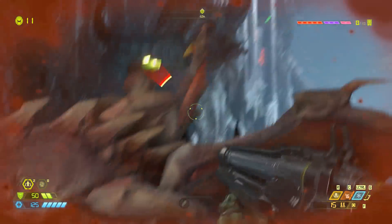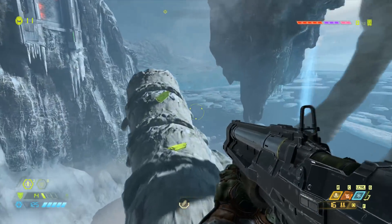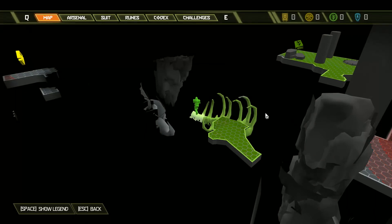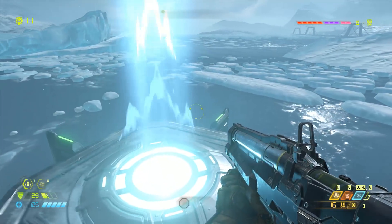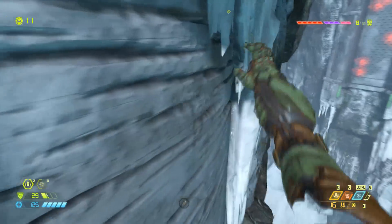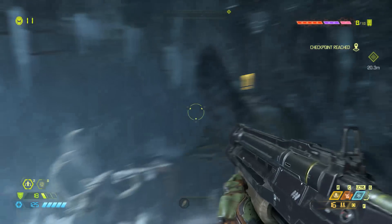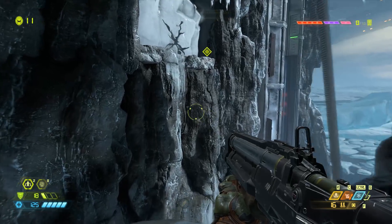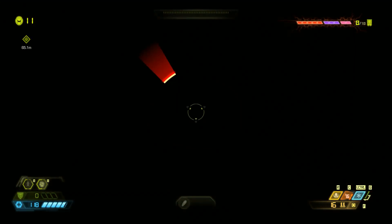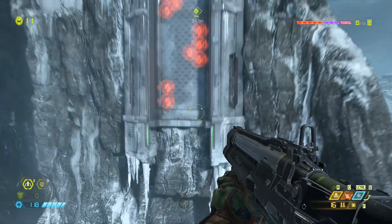I hate to do it so frequently, but I'm just going to keep looking at the auto map, because I want to make sure that I'm getting everything that I can. There's going to be stuff all over the place. There's a secret up there on the head of a Titan or big Cyberdemon - I don't know. You can go so far with the double jump dash. The platforming can be a little weird; it always is from a first person perspective, but it's alright.